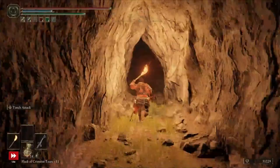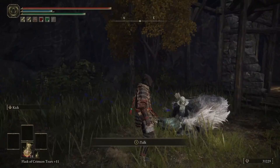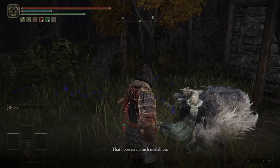Exit the cave through the tunnel at the back of the boss room to reach the Slumbering Wolf's Shack, where you'll find LaTena resting on her wolf, along with a Site of Grace and a Rune Arc. Say hello and show her your half of the medallion to gain her trust. She'll explain that she wants you to take her to the Forbidden Lands of the North — which, how convenient, that's exactly where we're trying to go.